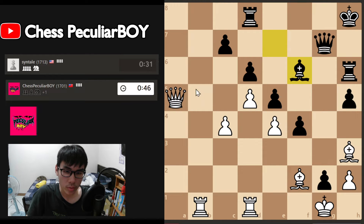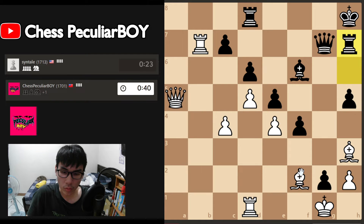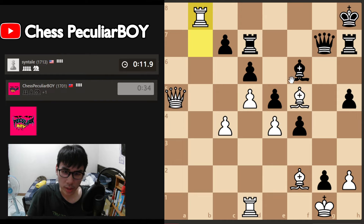It goes there and now I can go this. I'm gonna try to trade the queen as soon as possible, just make it fast. It goes there and we can go here to attack the rook — the rook has to move and we can take the pawn. 20 seconds. Now I think we're doing a great job, but it goes there — that just blundered.